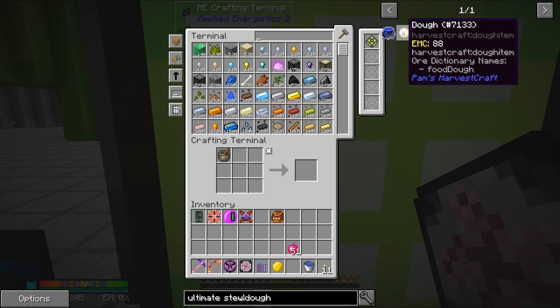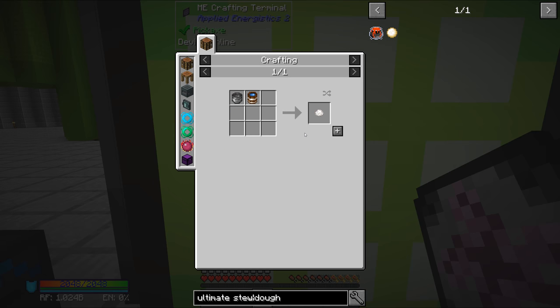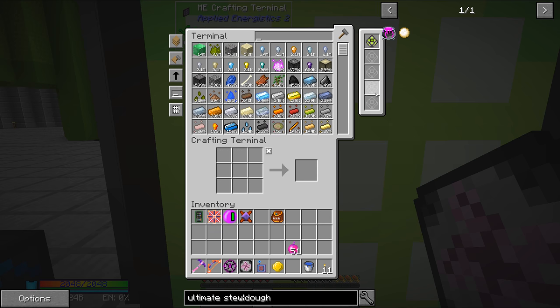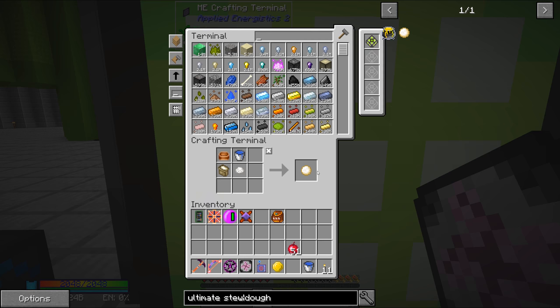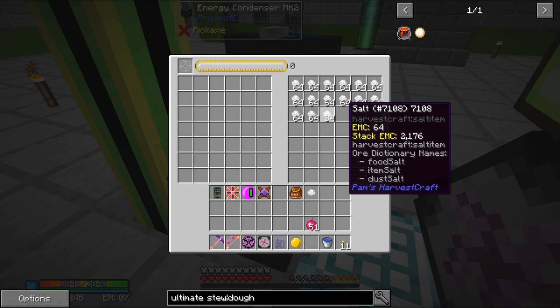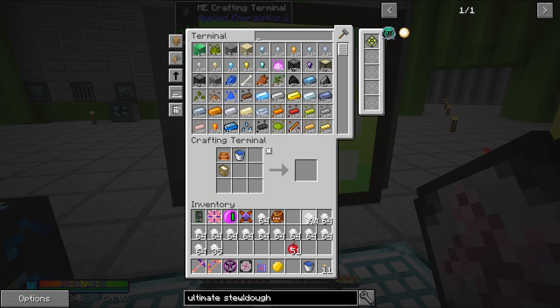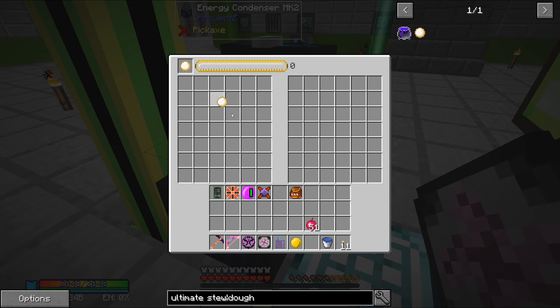Okay, so there's flour - flour is 24 EMC. Salt we don't have, and I think salt's pretty easy. Yeah, it's a pot plus water. Okay, so there's that. And then dough is the only thing that we need to do here. You know what, before we do this, let's just make a stupid amount of salt real quick. That way we never have to worry about salt again. We might need this for a future recipe. I know we can just make the dough and then EMC this, but I feel like we might need salt for something else. So let's just make sure we have it.